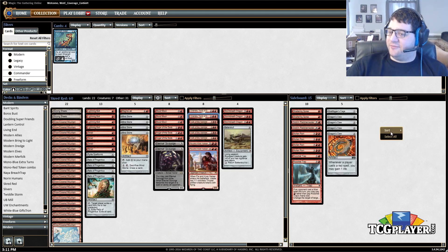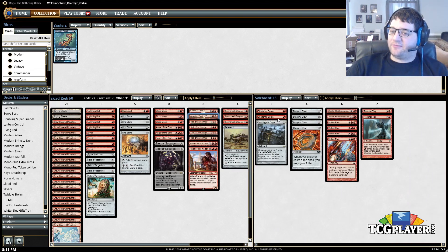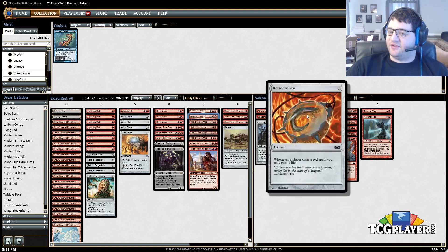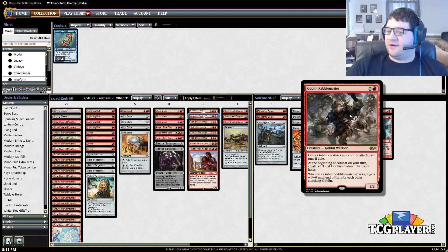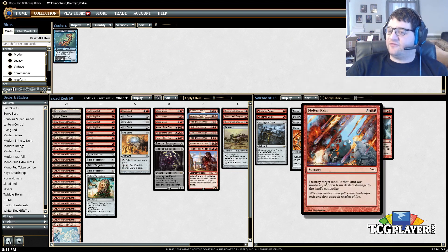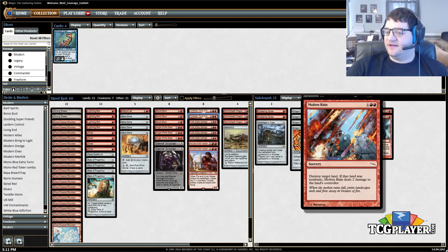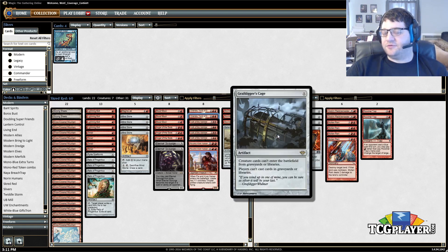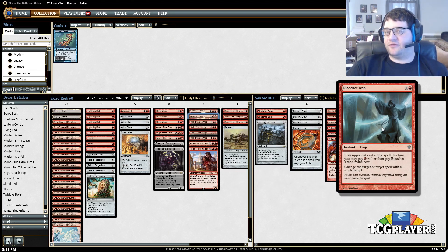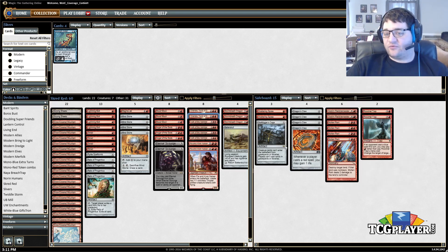Moving on to the sideboard: we have Shattering Spree for Affinity and Lantern, Dragon's Claw for Burn, Rabble-Master against more control decks, Molten Rain for decks like Jund that can theoretically play around Blood Moon but still get hurt by it, Grafdigger's Cage for Collected Company, Dredge shenanigans, and Ricochet Trap for Counterspells — that's a pretty sweet one. So that's our deck, Skred Red.